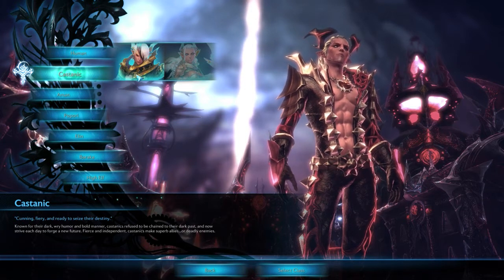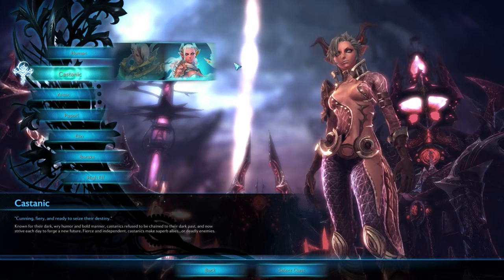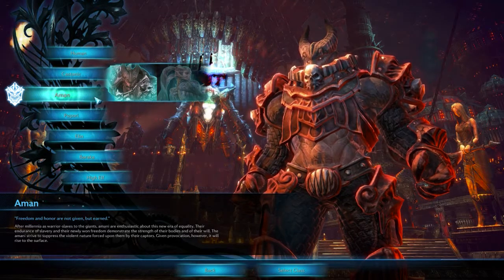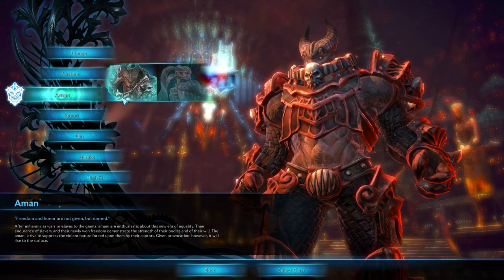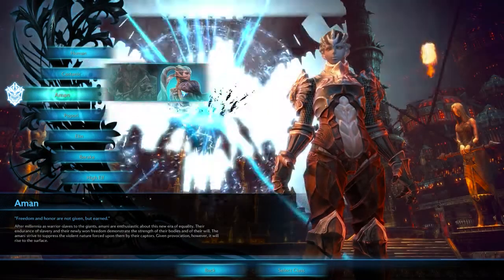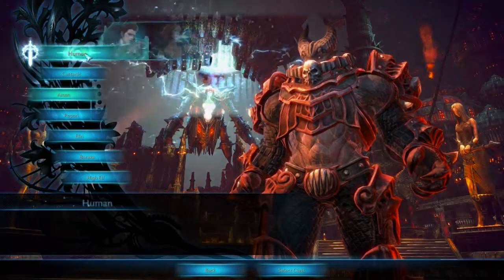At the moment we're looking at the character creation screen. We've got the humans, which is a must in almost all these kinds of MMO games and they look quite normal, obviously human-like. Then there's the Castanic, which are a demonic sort of cool-looking guys. These rock lava sort of beings — I'm not too sure how you describe them — they're sort of giants and they look pretty cool.